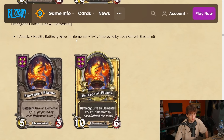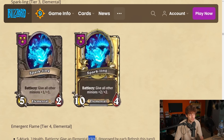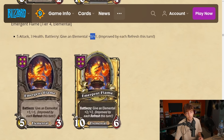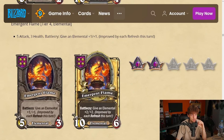Emergent Flame is a tier 4 elemental — 5-3. Battlecry: give an elemental plus one plus one, improved by each refresh this turn. Honestly not great — if you haven't refreshed yet or only roll a couple times, it's like plus three or four. Sure you can stack it, but it's also just on an elemental, not any card. If you're playing Gallywix or recycling you might get 10-10 or 15-15, but that's best case. It seems super situational. I'm giving it a 2.